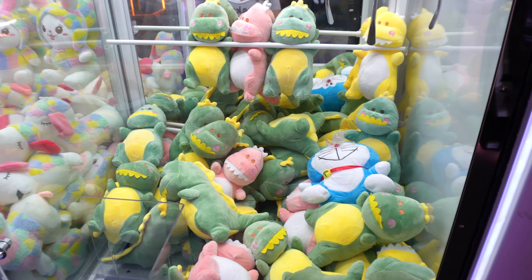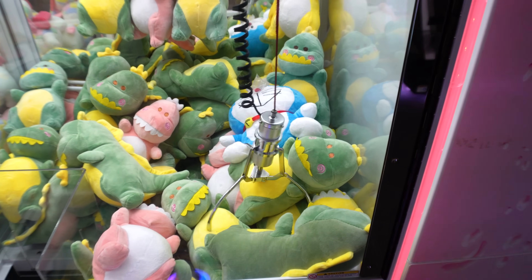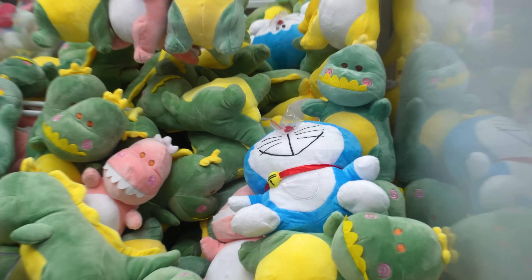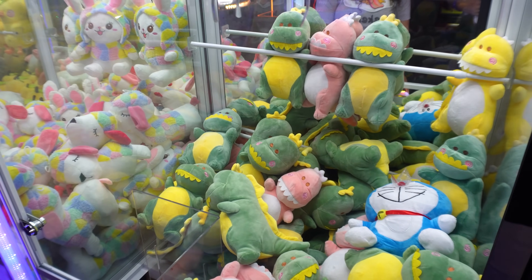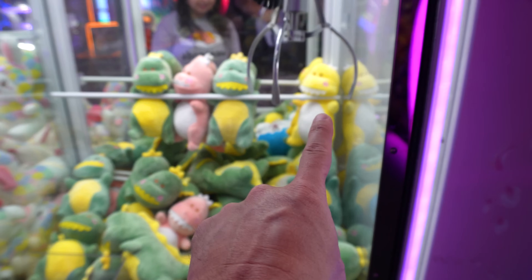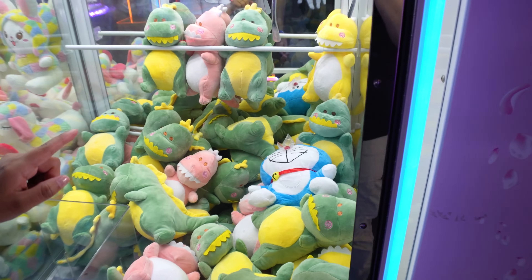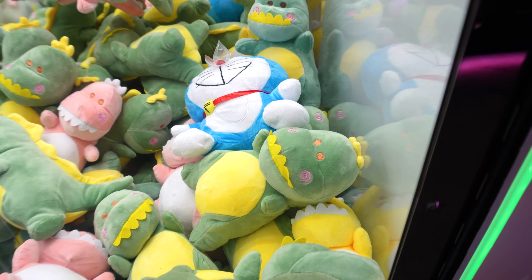We're down to our last three claw machines. Crystal is trying to save a dinosaur right here — she's going for the head, or the body, or anywhere. Are you trying to go for that Doraemon, the one with the weird bag on its nose? There are only two small claw machines left after this one. Why is there a random yellow one in the back and none up here? There are some pink ones down here. She's going for the front one — oh, you stabbed her right in the eyeball.